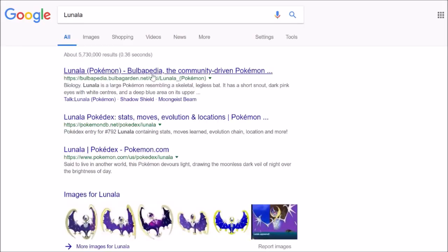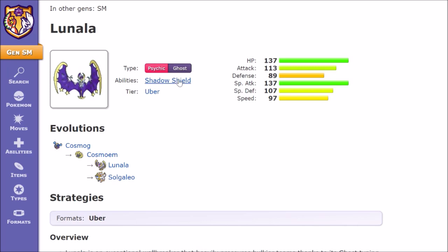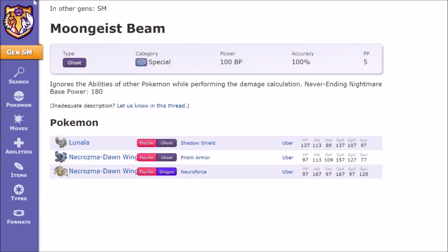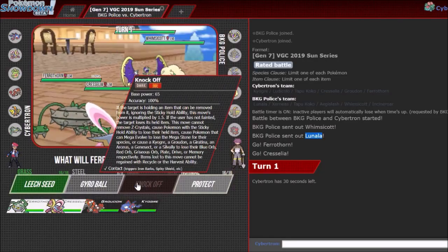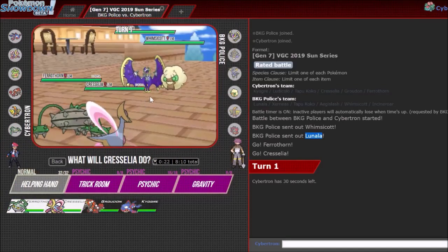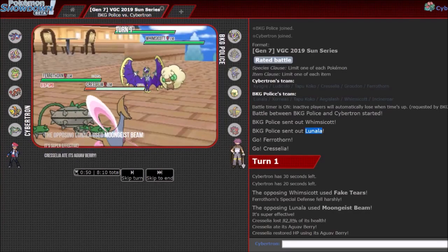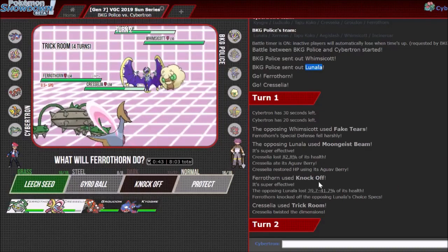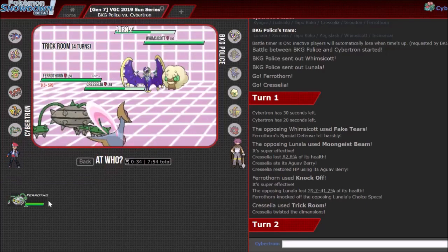Let me actually look up Lunala real quick. Moongeist Beam — Ghost Special, that does way too much damage. Psychic-Ghost type, I can just Knock Off here. I'll still try to Trick Room. He's going to double up on Ferrothorn. Oh, he's not? Why would you Fake Tears one Pokémon and then Moongeist Beam the other? That just doesn't make any sense to me. I'll take it, but what?